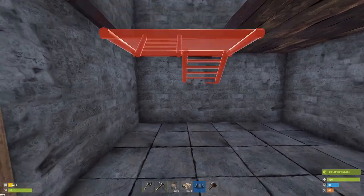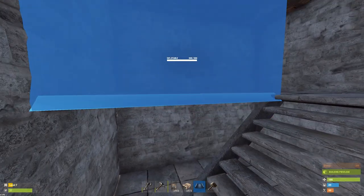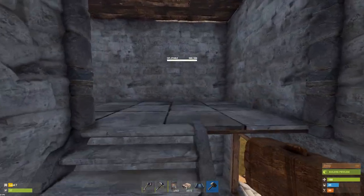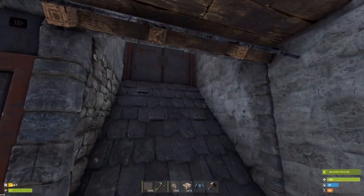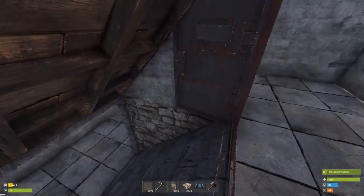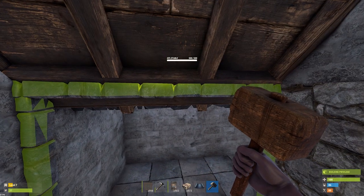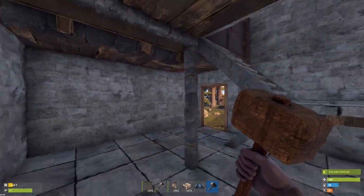Besides ladder hatches, you can use old-fashioned stairs — I normally like using double doors since the stairs go up the side. Another option I like is just using roofs acting like stairs. The roofs do need to be attached to some sort of door frame, wall, or something. As you can see underneath this floor, that roof is attached to the one above.